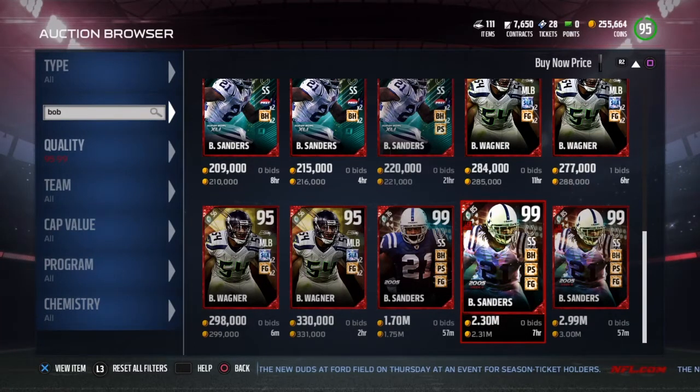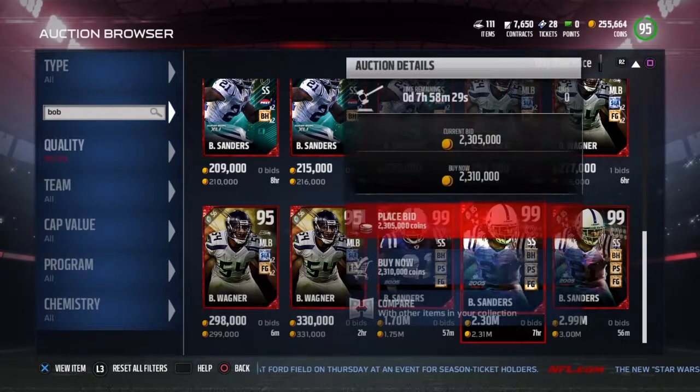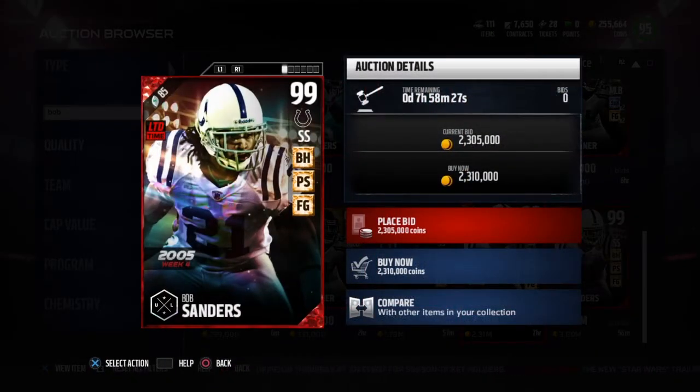What's up guys, welcome back to another pack opening video. Today we are going to be pulling packs for Bob Sanders. The other ultimate legend is not on the auction house yet — they just dropped these players like 15 minutes ago.